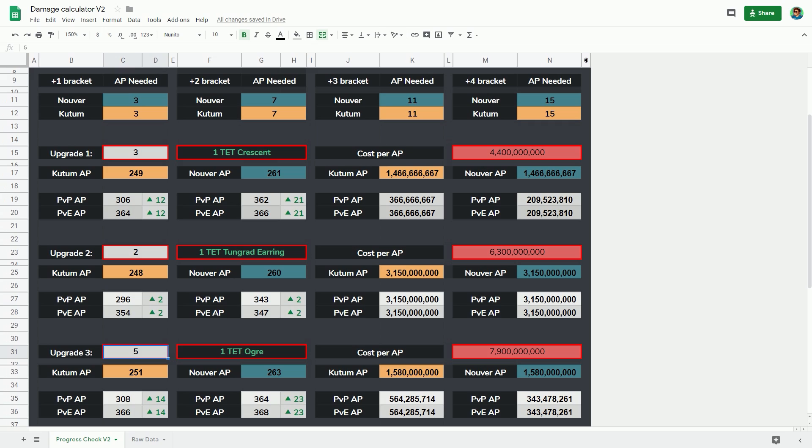This is where it starts to come into a cost-per-AP thing. If you looked at cost per AP on sheet only, the Tungrad is the worst because it's only giving you 2 AP. You'd look at the Crescent and Ogre and think there's not much in it — about 1.5 billion per AP. But that's if you're ignoring the hidden AP. By the time you factor in the hidden AP — you're getting 12 AP from the Crescent versus 14 from the Ogre — the cost efficiency is quite different. This one Crescent is putting you at the entrance level of that new bracket, where the Tungrad would have left you at the higher end of the lower bracket.